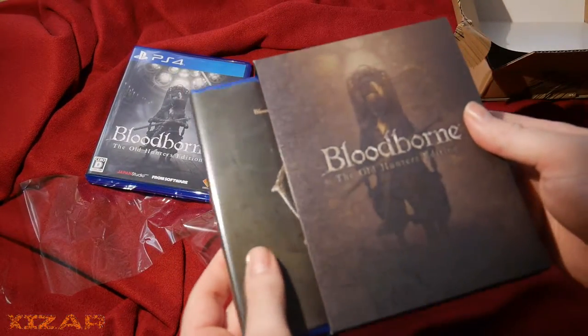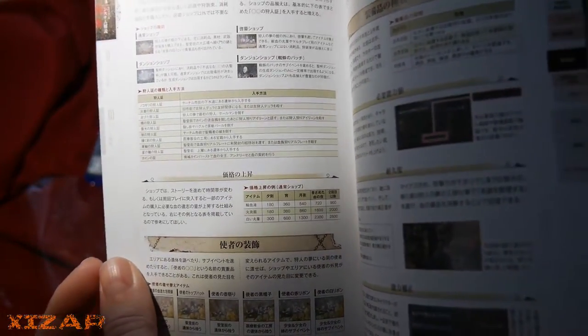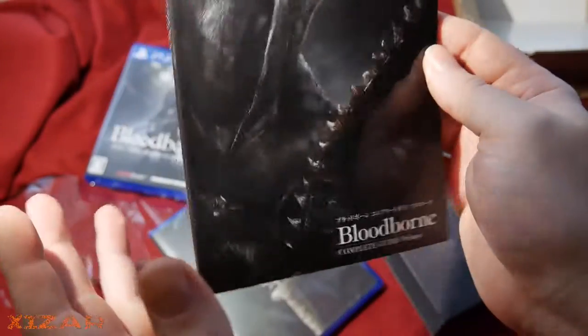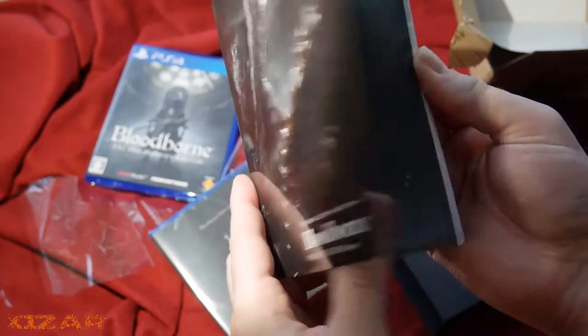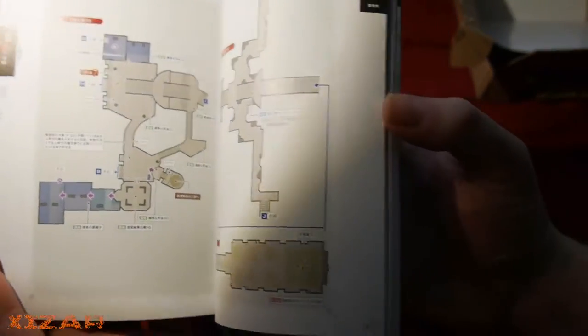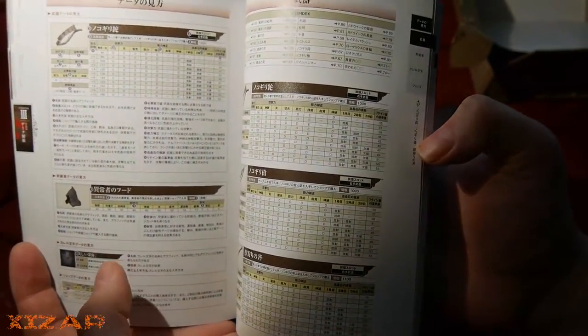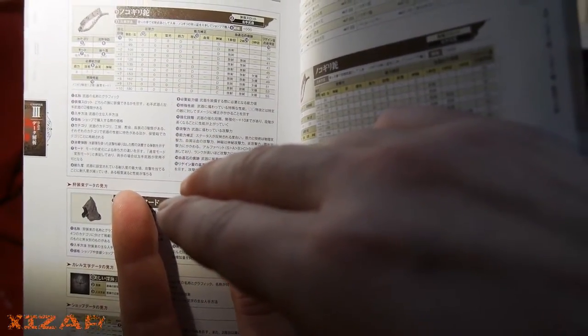This comes with the game and this art book and guide, so I can know what all the things are — except that I can't read Japanese. This is a Japanese book in Japan for the Japanese, but it reads right to left, which is kind of weird. But it's got all the maps and stuff — that's pretty cool. It's got stats on all the things. I mean, I can't read Japanese, but this kind of stuff I can decipher. The short kanji strings are pretty easy to figure out. I do know a little bit.